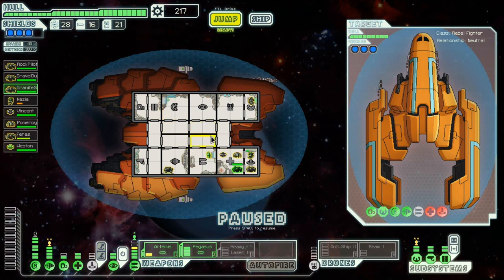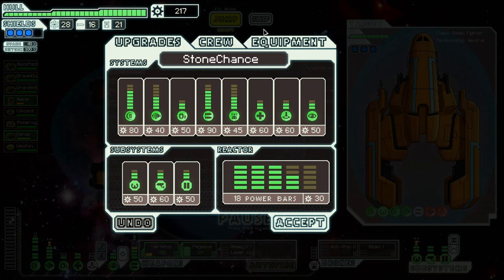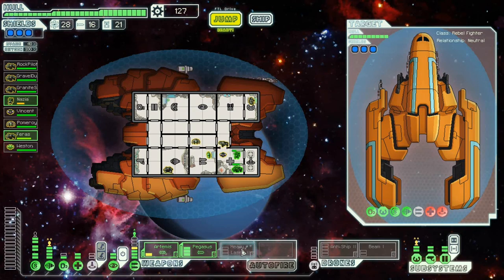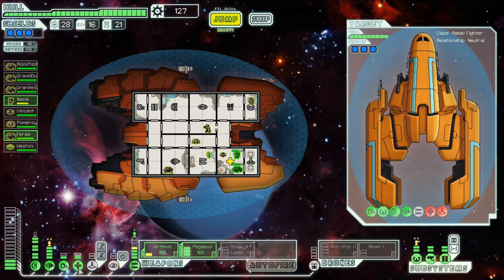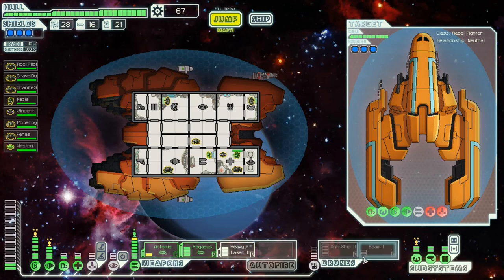Okay, let's do some upgrades. I'll upgrade this once so I can charge it up if I want to. I only have all three of these weapons chargeable. I'll focus this just a little bit so I can get the beam drone at least, or if I get a little bit more power, I can get the anti-ship drone too.